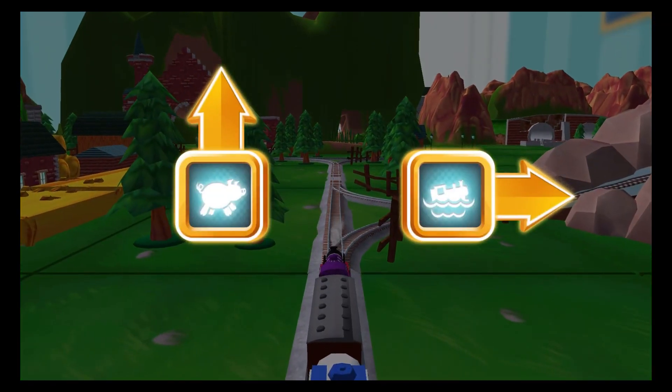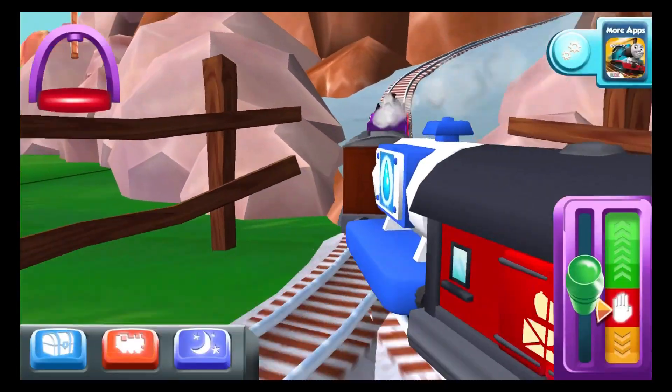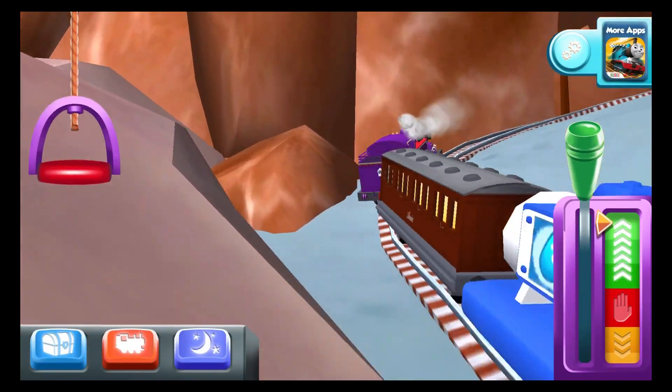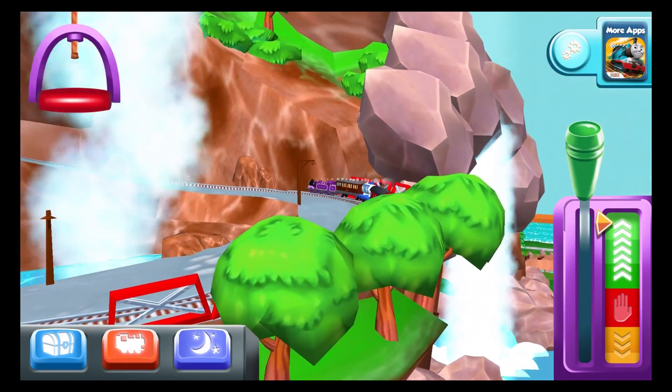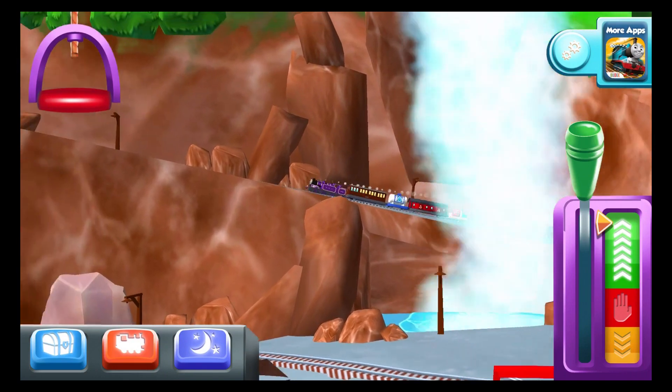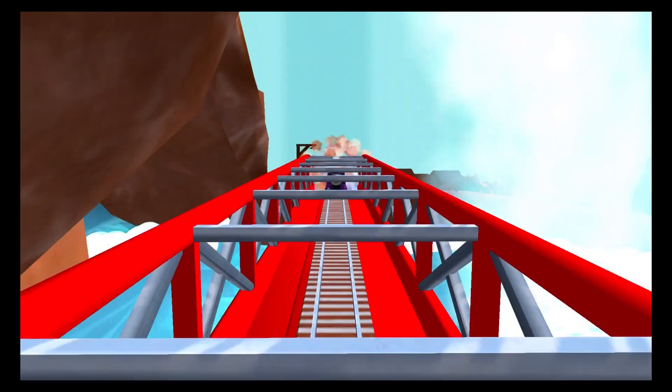Where should we go next? Forward leads to the pig farm. We're going to Waterslide Mountain! Help your engine avoid the rocks in the Wild Waterslide at Waterslide Mountain.